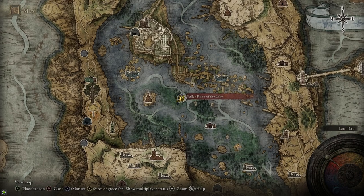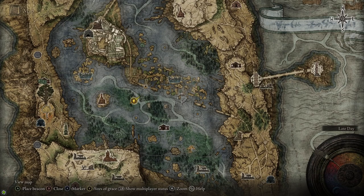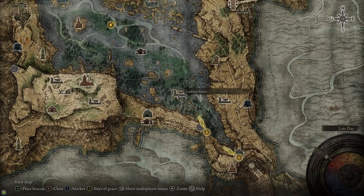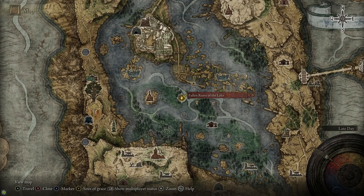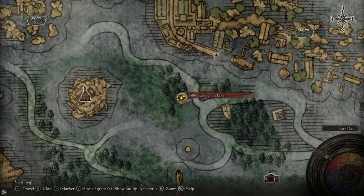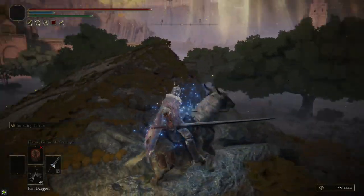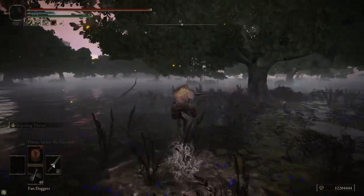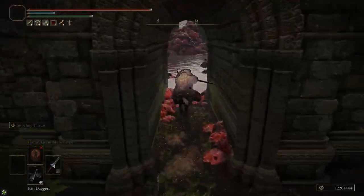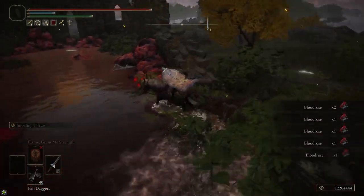After that, we need Blood Roses, which we can get from the Rose Church. The closest Site of Grace is the Fallen Ruins of the Lake, just south of Academy Gate Town. Unfortunately there's no Site of Grace at the Rose Church itself, so we'll need the closest one to farm a bunch of Blood Roses. Just south of the Gate Town there are three groups of ruins — the westmost one is the Fallen Ruins with the Site of Grace. Head to the west and that takes you to the Rose Church, where there are eight Blood Roses that'll respawn when you rest.